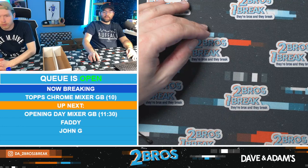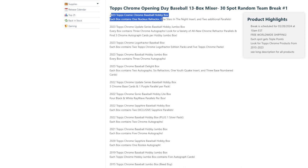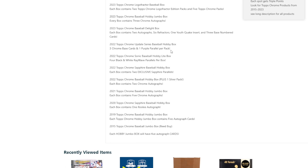I believe there are two Sapphires. So we have: 2023 Topps Cosmic Chrome Hobby, 2023 Topps Update Hobby, 2023 Topps Chrome Logo, 2023 Chrome Baseball Hobby Jumbo, 2023 Chrome Baseball Delight Box, 2022 Topps Chrome Updates, 2022 Topps Chrome Sonic, 2022 Topps Chrome Sapphire, 2022 Topps Chrome Baseball Hobby, 2021 Topps Chrome Baseball Hobby Jumbo, 2020 Topps Chrome Sapphire, 2019 Pete Alonzo Baseball Hobby Jumbo, and 2015 Jumbo. Shout out Read Buys!